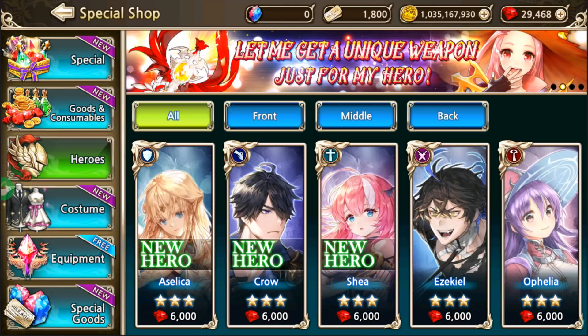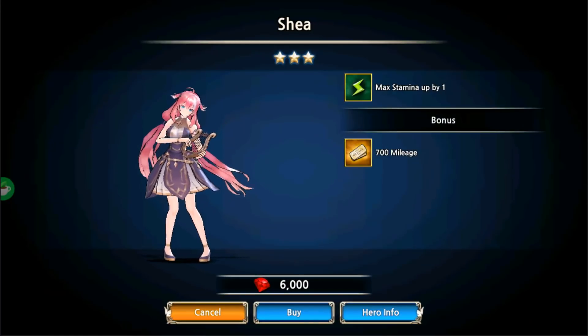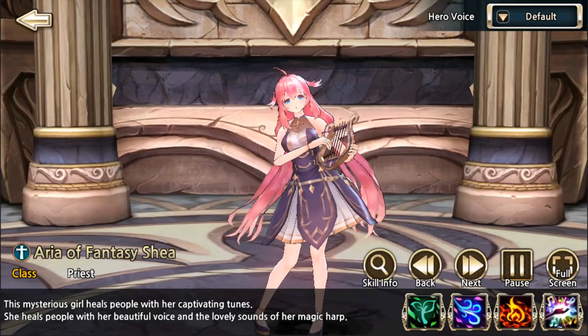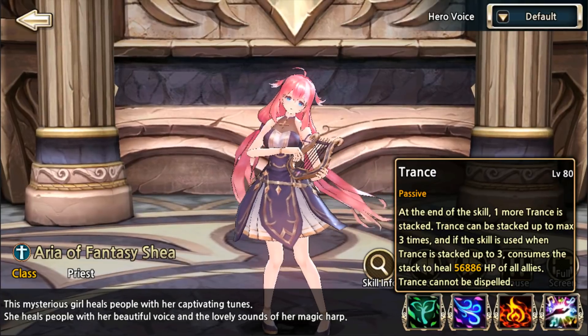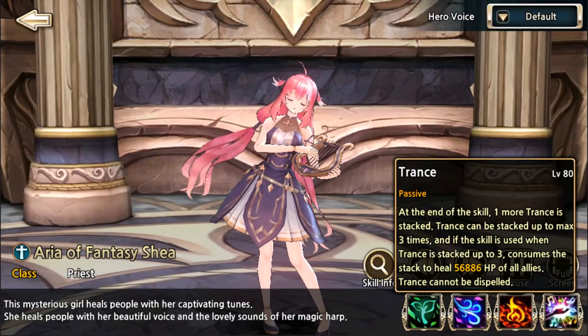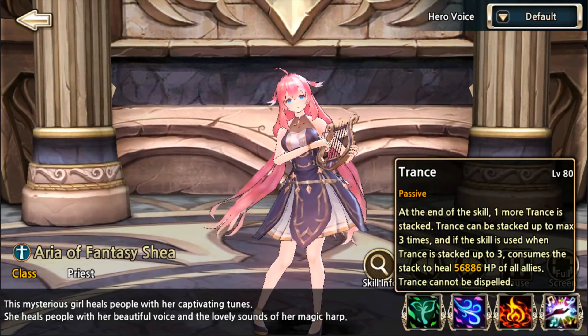I already quickly looked over them to get a feel for them. I want to start with Shea because she seems like the simplest to understand. So we're going to go into hero info and check out her passive first, because this is the thing that we can't see once we're actually fighting the dummy.